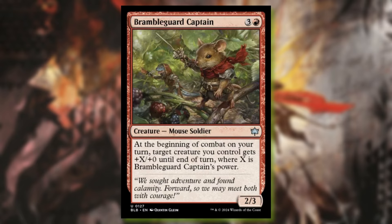Bramble Guard Captain is three and a red creature — Mouse Soldier. At the beginning of combat on your turn, target creature you control gets plus X plus zero until end of turn, where X is Bramble Guard Captain's power. Another strong card for mice. They're definitely trying to play into the theme of having a bunch of small mice and buffing them all up, because a lot of the cards so far for mice — typically white and red — do seem to do that. Hopefully commander options for mice will follow suit.